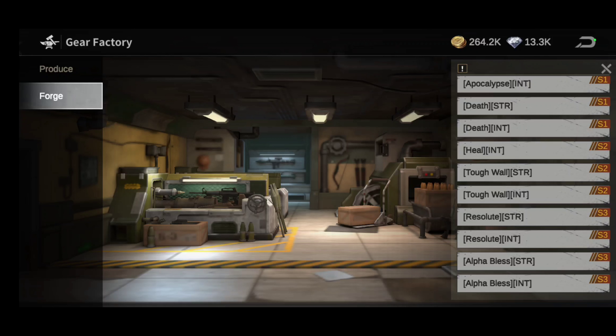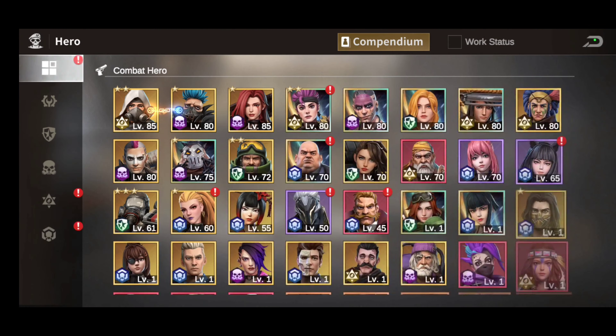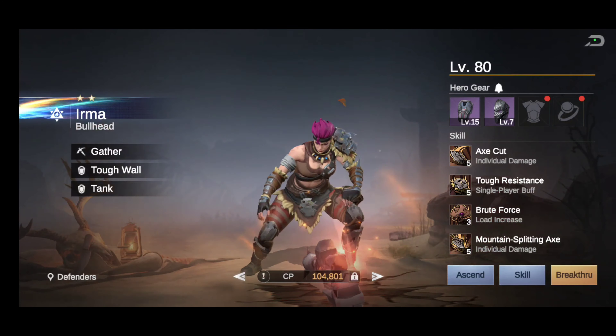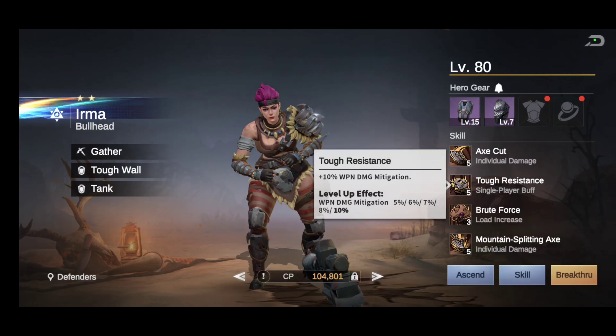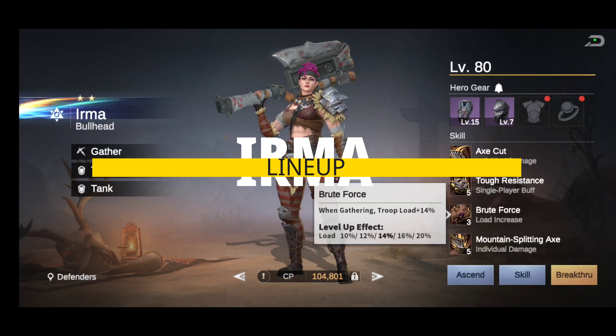For lineups, I would definitely put her with her Wilding companions, but you can mix and mingle however you want. If you want to use her for gathering, make sure she's in there because she gives you that gathering troop load bonus — currently at 14% for mine. You can max yours out; I try to focus on maxing her out first before working on the skills.